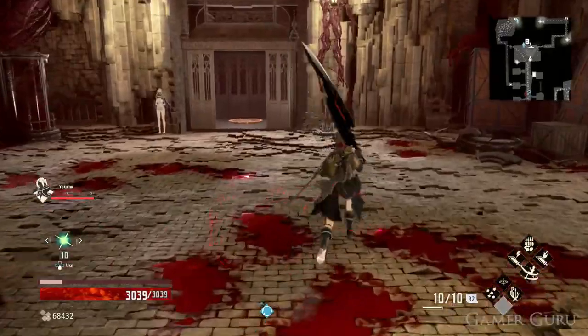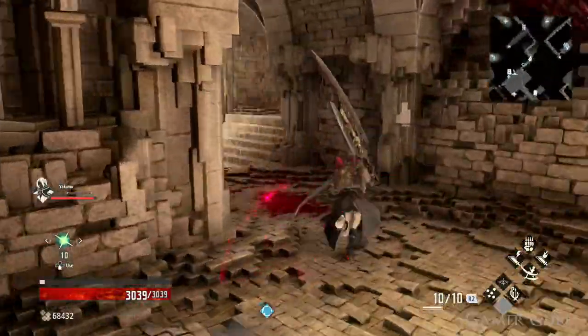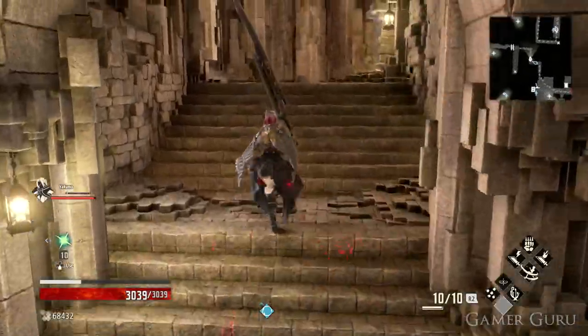Go through this doorway and continue until we get to the ladder. Instead of going down the ladder, check your left, and next to this corpse we'll find the final part of the Eos Vestige.